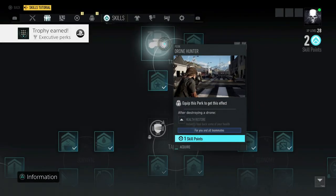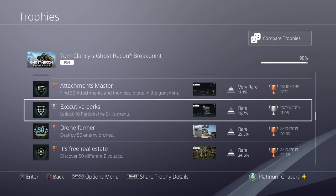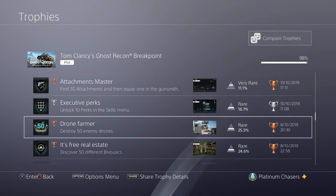Unlock 10 perks in the skill menu. The perks are the ones with the backpack in the bottom left corner of the icon. The rest of them that don't have it are passives and don't count. You need to buy 10 perks. But at level 30 you'll have so many skill points left over from crates and things that it won't be a problem.